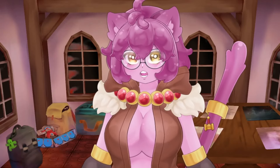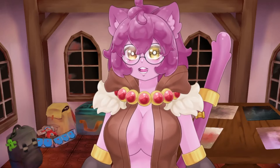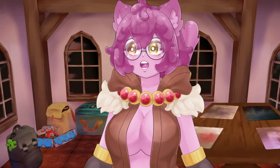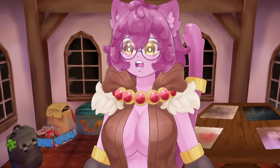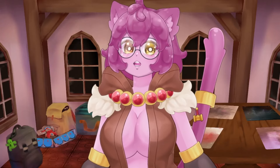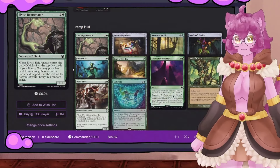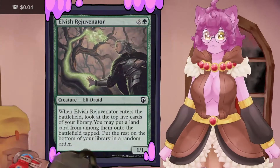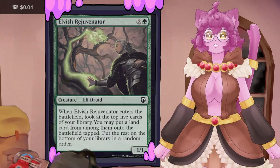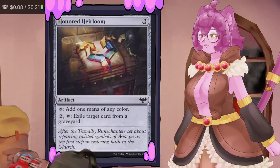Unfortunately, having a five-mana commander means affording to play her repeatedly is a challenge. Once people realize they need to kill her quickly, you need multiple ways to get her out. So we need good backup plans — lots of ramp, plus board presence that can win even without our commander. Elvish Rejuvenator enters and looks at the top five cards, dropping a land tapped. Honored Heirloom is a three-mana rainbow rock that can also exile a card from a graveyard at instant speed for two additional mana.